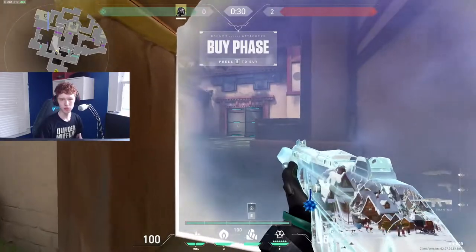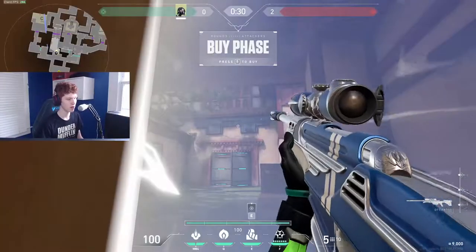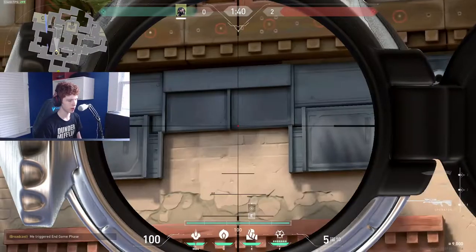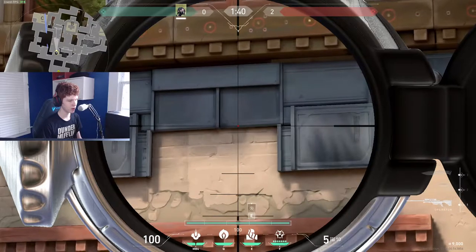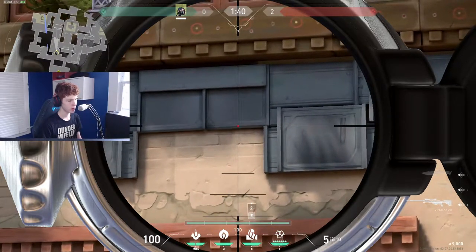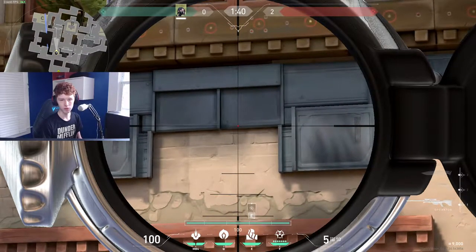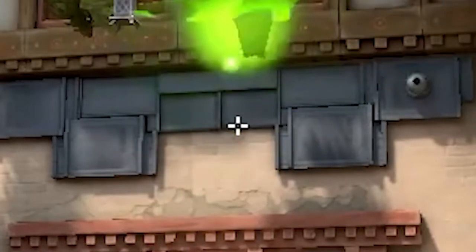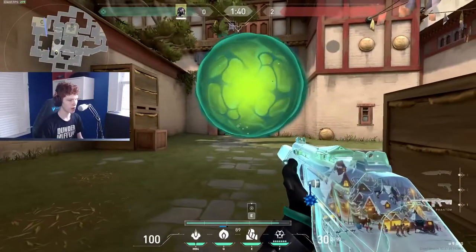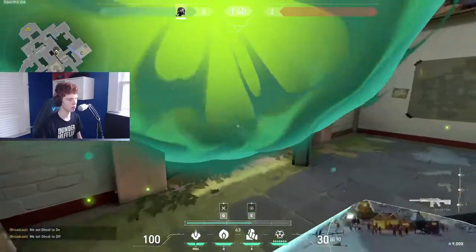If the enemy team is swinging out of garage a lot, I'll do this one-way smoke — you stand in this corner and you have to do it before the buy phase. There are these two squares right here, and you aim in the general area of the bottom of the second one — not in the middle, not on the left, just kind of a quarter of the way. That'll be a one-way for garage if anyone decides to push out, and this is their vision swinging out of it.